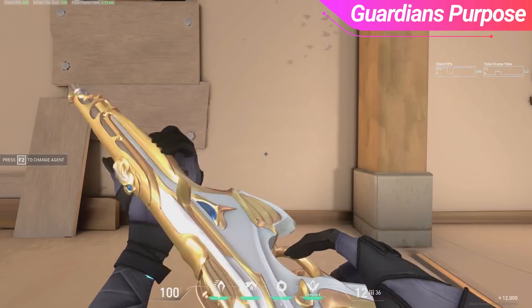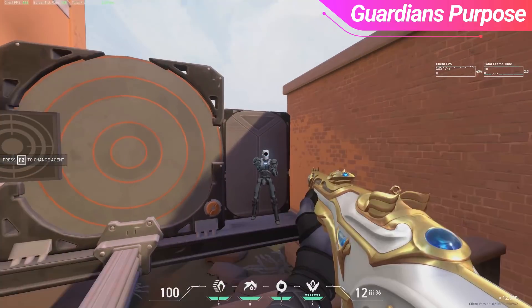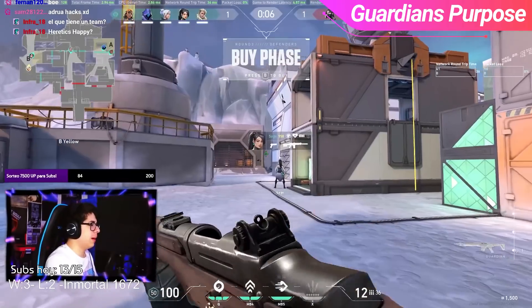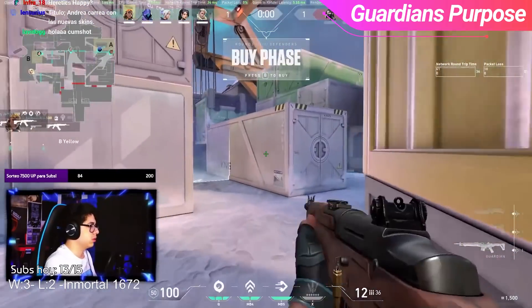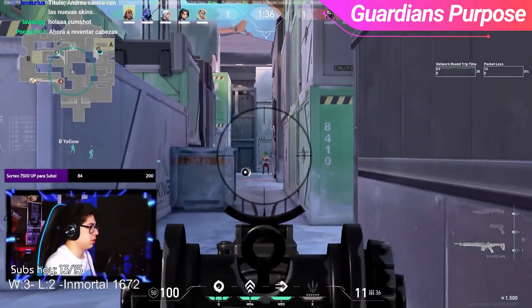Against a target with light armor, the Guardian only takes 2 hits to the body at any range to kill an enemy. And regardless of armor, it will only take 1 hit to the head. This means that the Guardian is the hardest hitting non-sniper rifle gun in the game, and this is something you can take advantage of. Because of its 1-hit headshot, this gun is easily a strong choice to bring into the 3rd round bonus buy after winning the Anti-Eco, giving you an even stronger chance in the 3rd round.